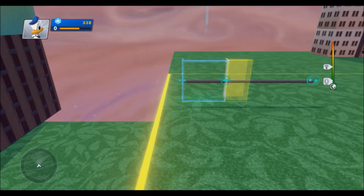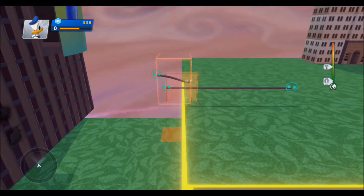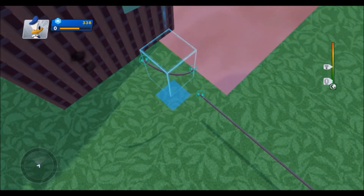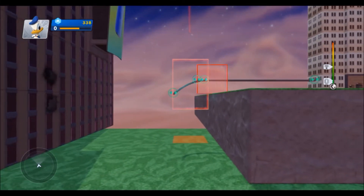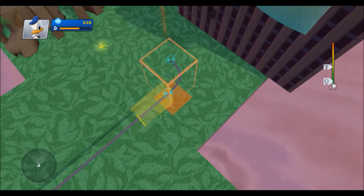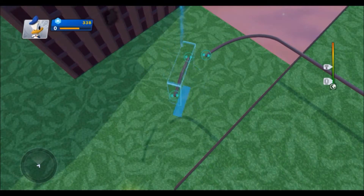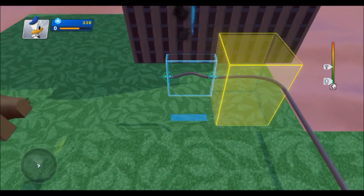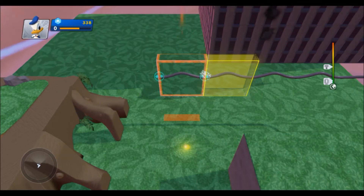Straight rail - straight right okay. Let's make this go down. Boom boom, that's curved to the left. Let's make a rail bump, let's make a few - why not. And a dipped rail.